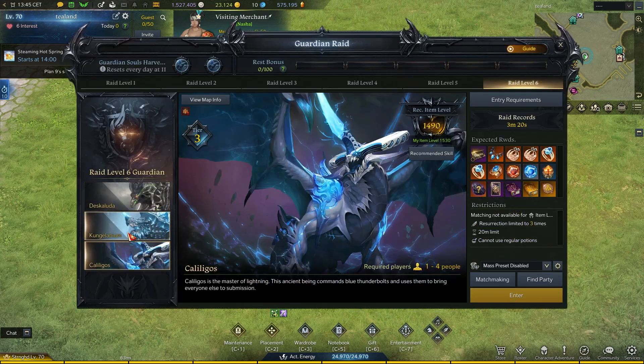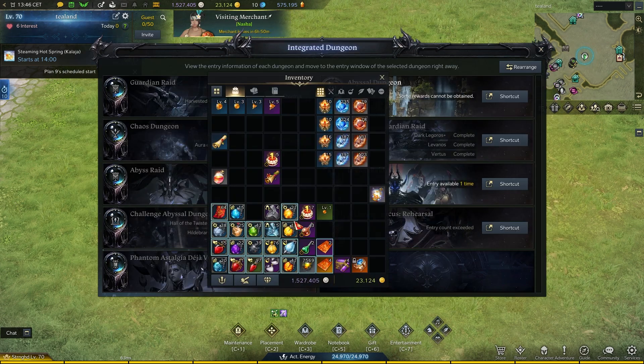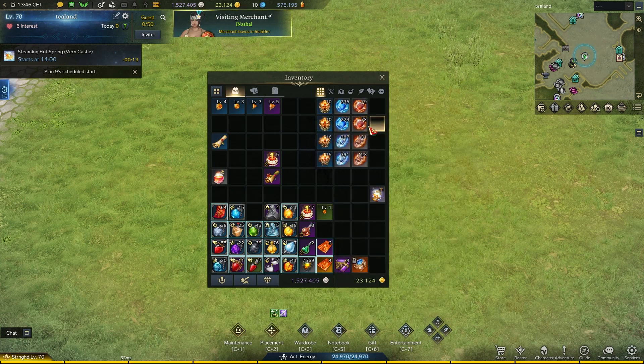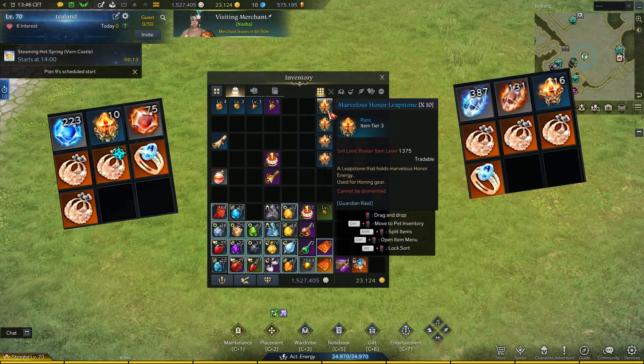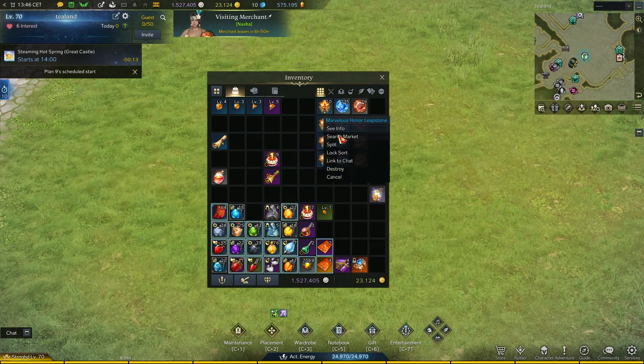If you do a normal guardian raid — which is Calligus or Kunglein depending on your gear level — there is a difference I want to look into. I did Calligus once and Kunglein once, so each result here represents two orbs worth of runs.